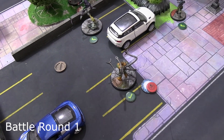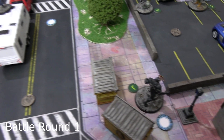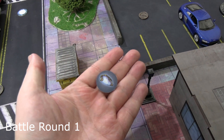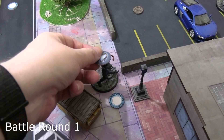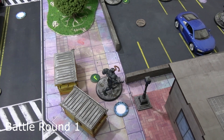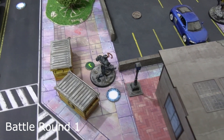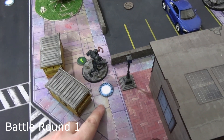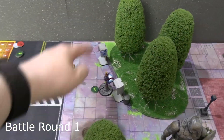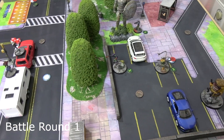Venom activated and moved small twice, then expended one power to search the rubble - and he found the power core! Venom now has a big target on his head, carrying it for two victory points for his team at the end of every turn he holds it. The rubble pile is removed, the middle of the map is now relevant, and the portal has been moved to its correct position.